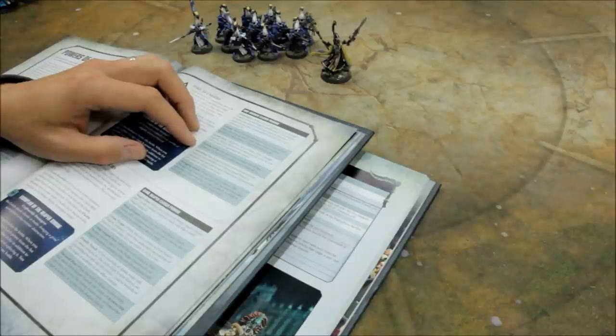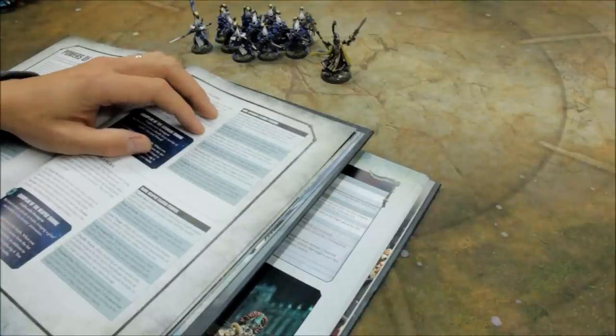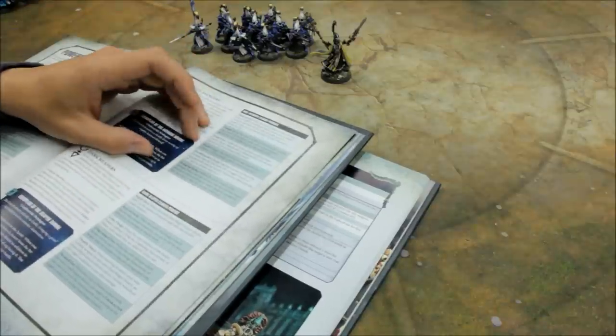The Martial Adept: this unit's Dire Avenger Exarch has a Weapon Skill and Ballistic Skill characteristic of 2+. That's okay, but it only applies to the Exarch. Stand Firm: don't need to take morale, it auto-passes — but I negate that anyway with the Avatar, so I skipped that one.